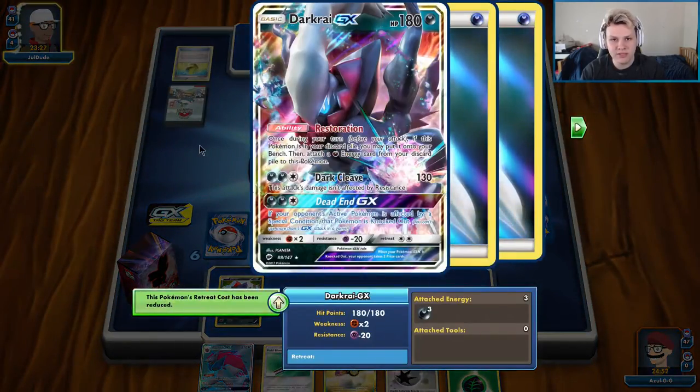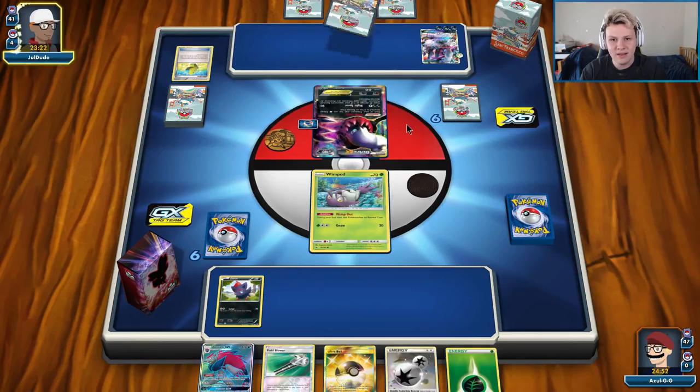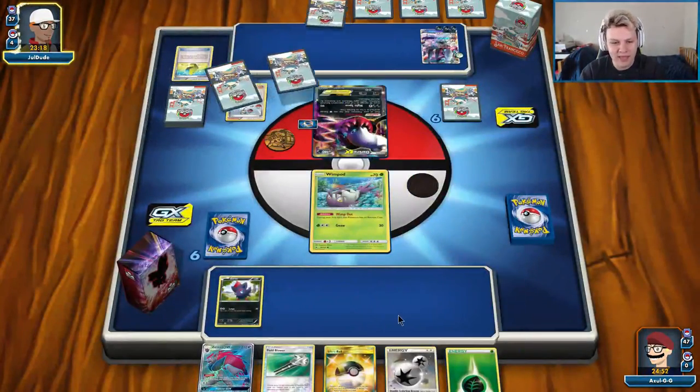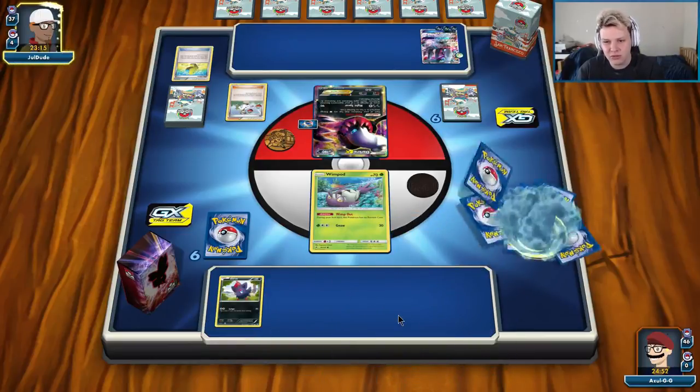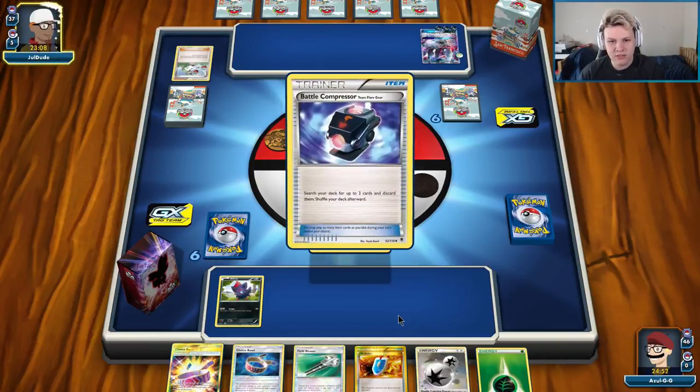We've got a pretty good start here. This Darkrai is already ready to go. I'll take the end for sure. So even though I had the Grass Energy, my hand really wasn't that great besides it — not a whole ton of options. It was basically Ultra Ball for Layla for Bridget. The follow-up is even worse. We are in trouble.